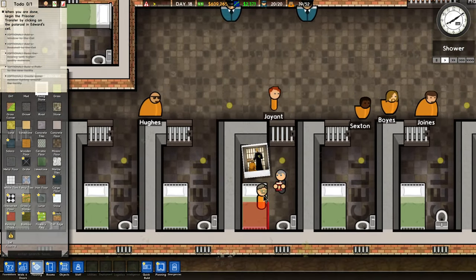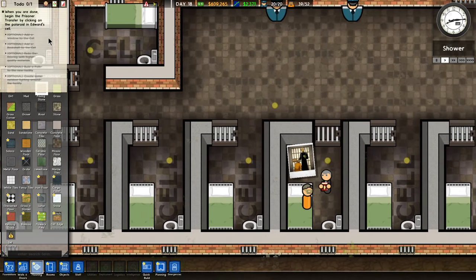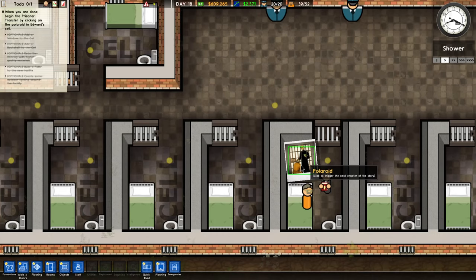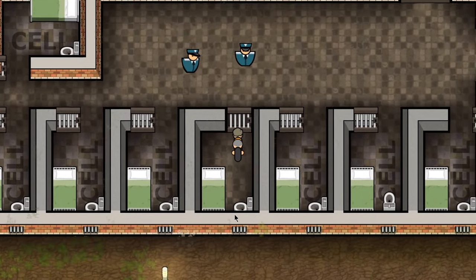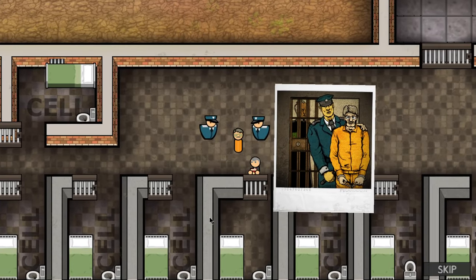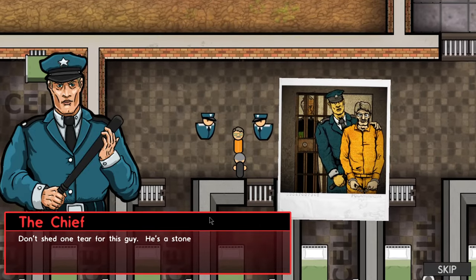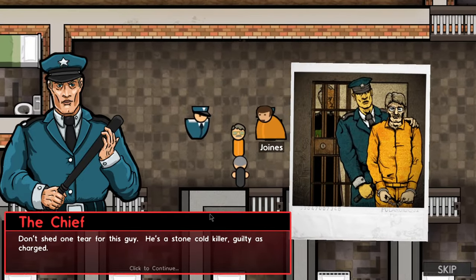I can't select him now — I have to exit out of this. Too many clicks. Now I can do it. Edward, your big day has come. The chief says: don't shed one tear for this guy, he's a stone-cold killer, guilty as charged. I thought we weren't supposed to make judgments regarding this. He even confessed.